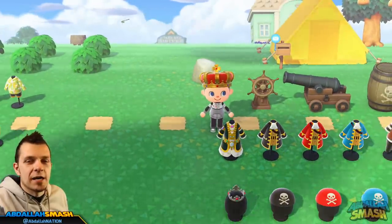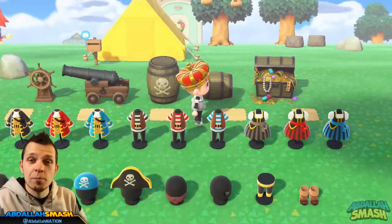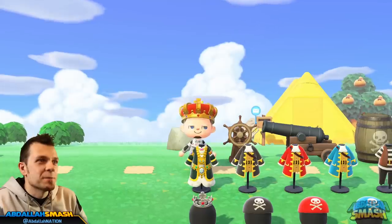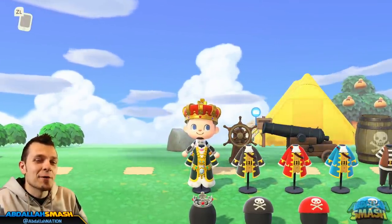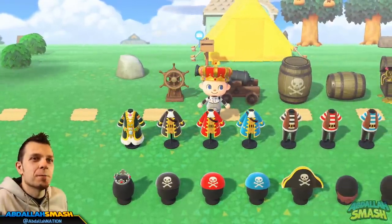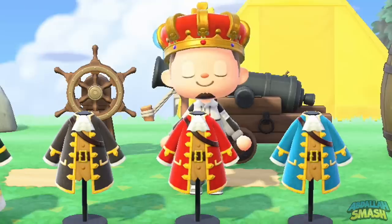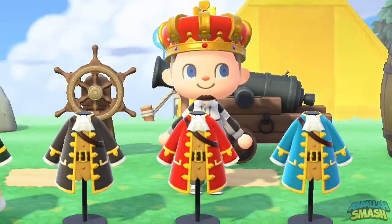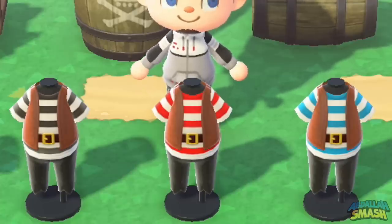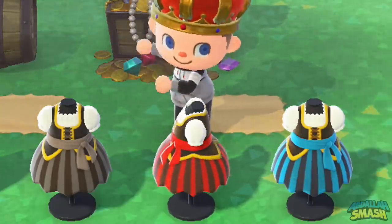Those are the only furniture items outside of the wallpaper and flooring, which we'll show inside the house. The clothing items look really great and come in both male and female options. The first is the pirate treasure robe — it's got a nice big gold chain. The next three colorations are the pirate's sea captain coat in black, red, and blue. Then there are the generic pirate outfits in black, red, and blue. And if you like dresses, there's the female pirate's dress right here — you can see all the way around it.